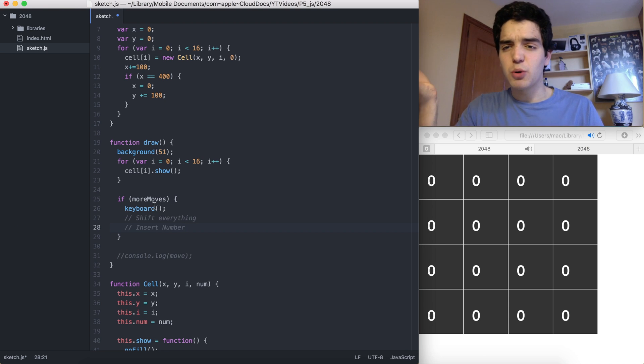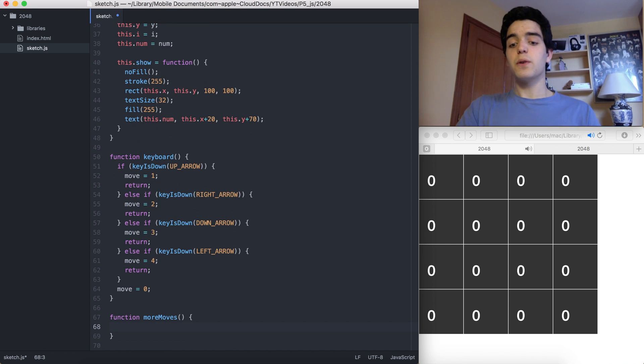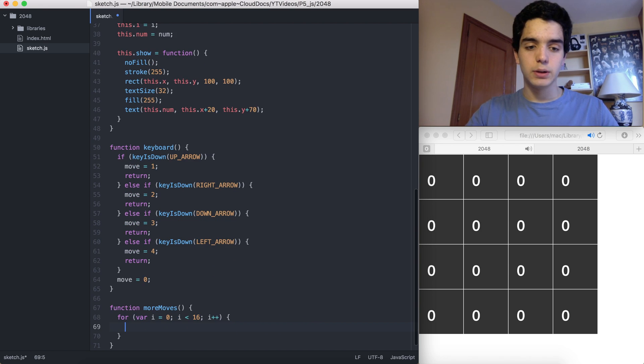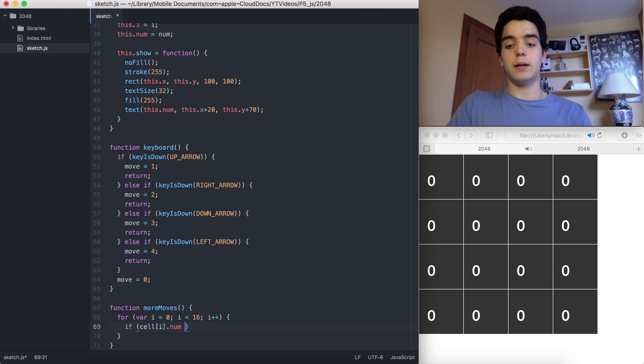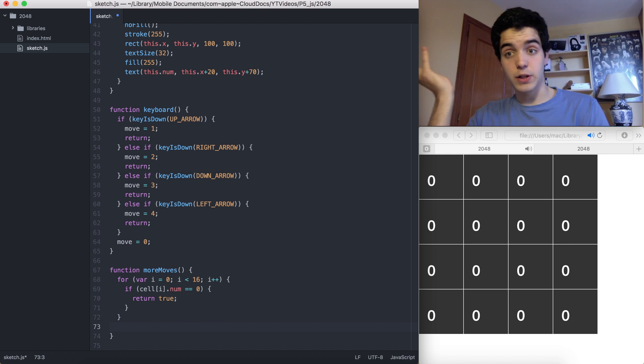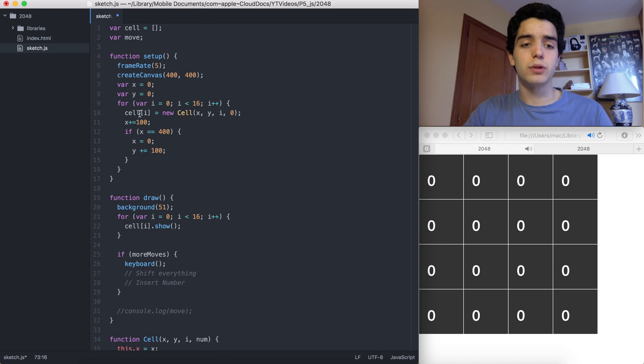So what is 'more moves'? It's going to be a function that returns true or false. It will have a for loop: var i equals zero, i less than 16, i plus plus. If cell[i].num is equal to zero, return true. If it goes through the entire loop and every cell has a non-zero number, it returns false — and if it returns false, the if block won't execute.